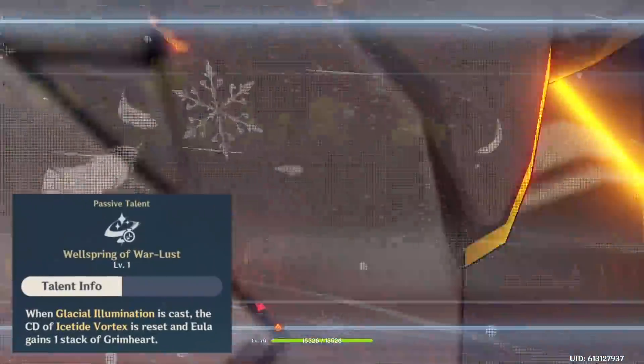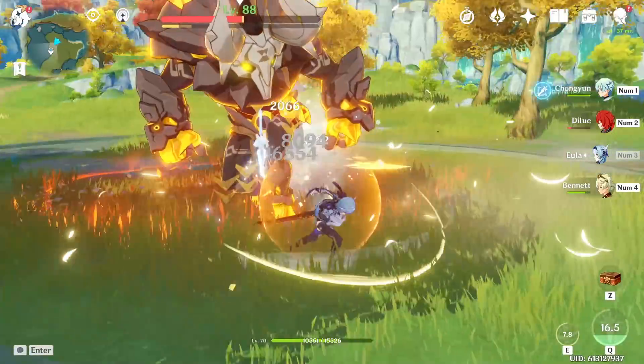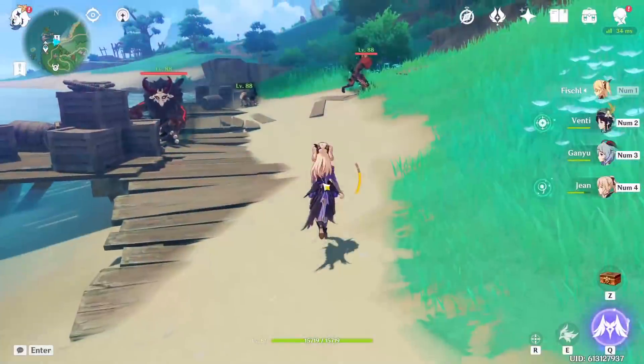Use skill, burst, skill to immediately consume two Grimheart stacks to start building Eula stacks as fast as possible.